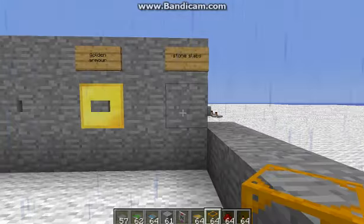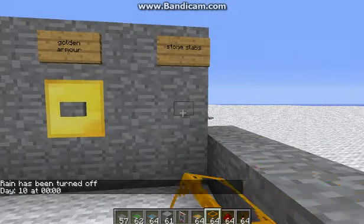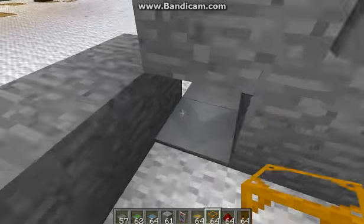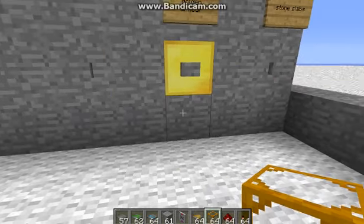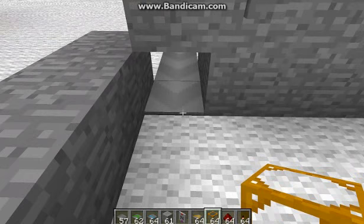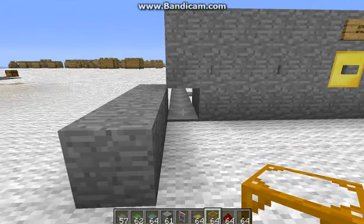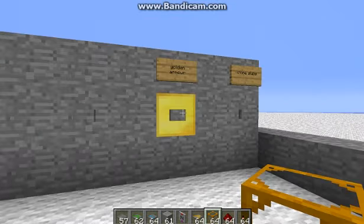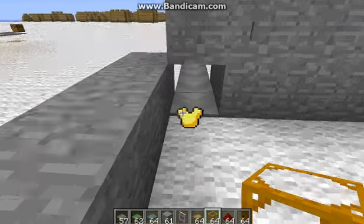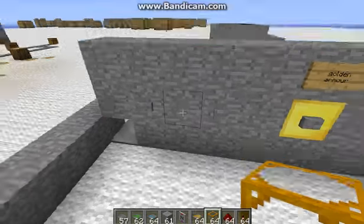I can use the automatic workbench to make what I want. So if I want stone slabs, there's a button here — I just hit it once and it's gonna give me three stone slabs. I've got no stone slabs here. I'll get three. Or a golden chest plate — I'll do one, just wait for it to make it. And after I'm gonna show you how it works. There — it gave me a golden chest plate. I haven't made the ones for here yet because I just did them today.